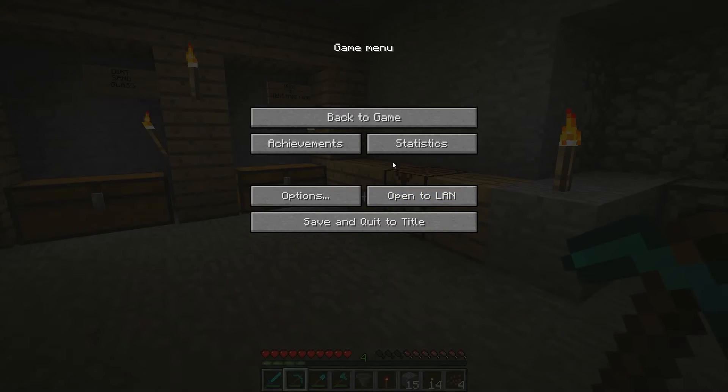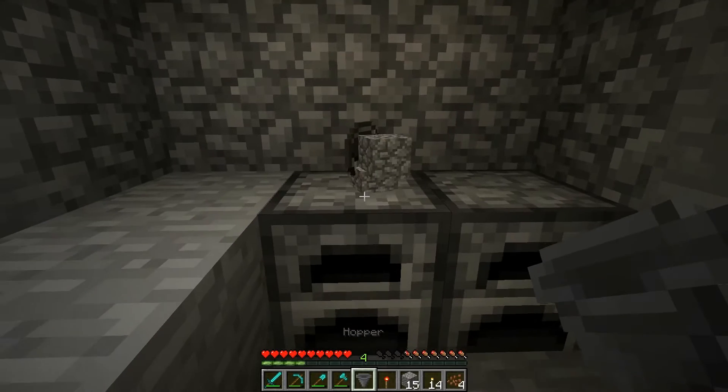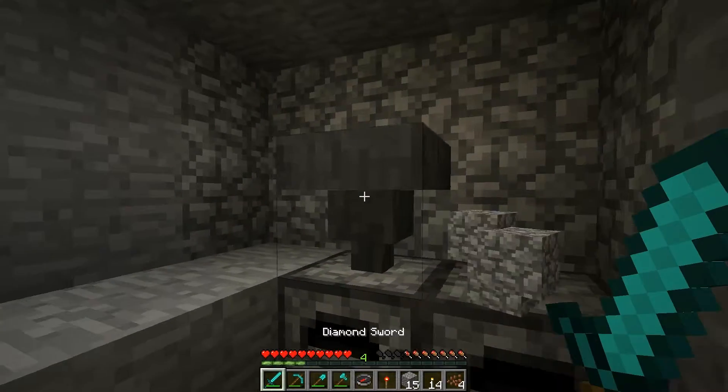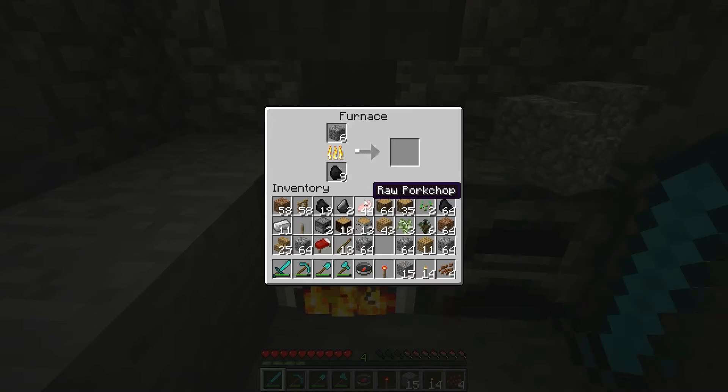Alright, I'm back and I figured out what's wrong with the hoppers. Apparently you have to actually be mousing over the thing you want to put it on. So if you click like that, now it's attached and it should be working properly. And you don't need a redstone signal — the redstone signal will actually turn it off.